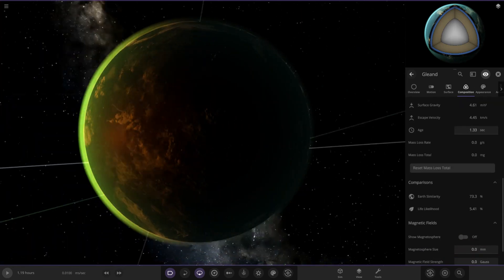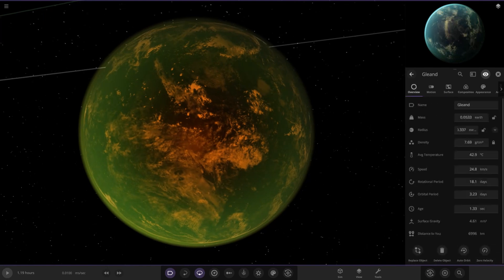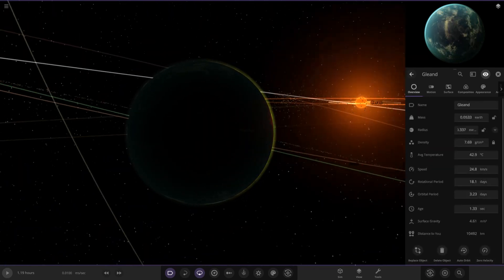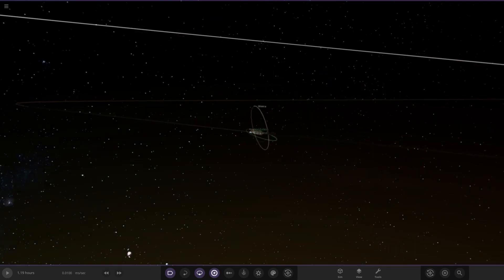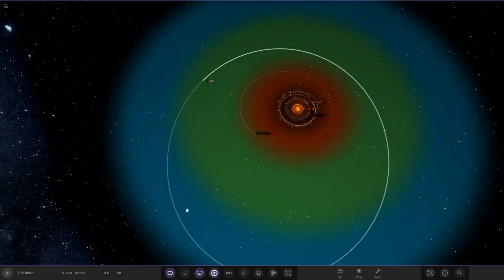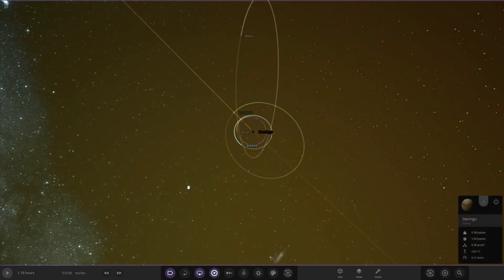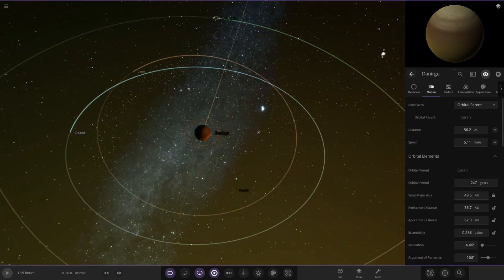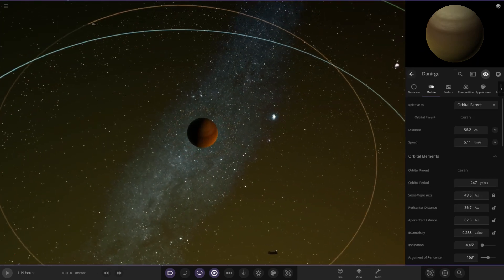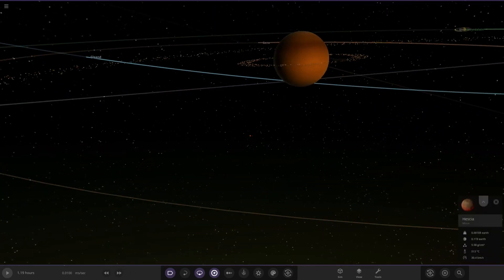Maybe like Jupiter's moon Europa, maybe this has started off similar to that. It's been warmed up at this far distance by our red giant star. If we put the habitable zone on, we are in that reddish zone — still in range of that star's luminosity. Looking at the distance, it's roughly at a Uranus/Saturn distance from the star.